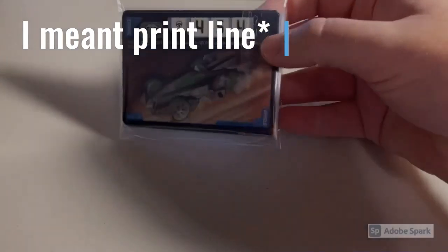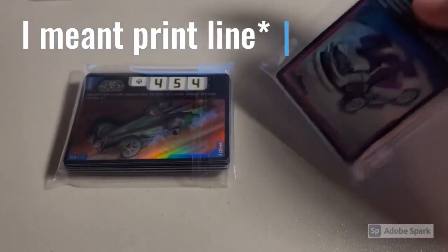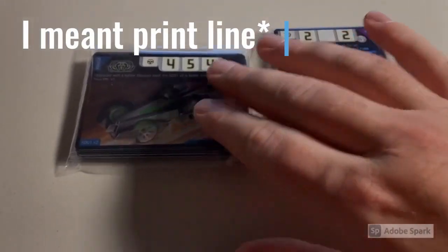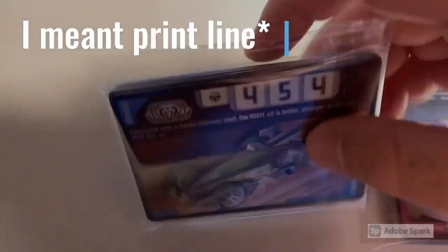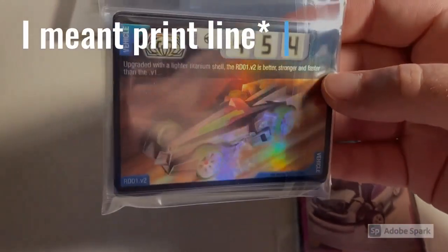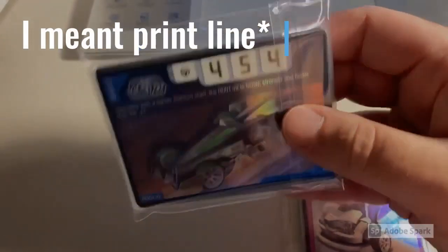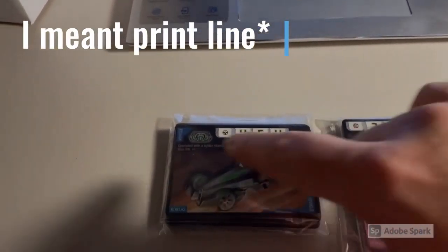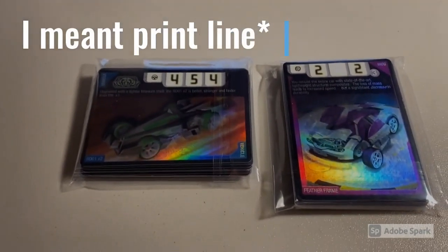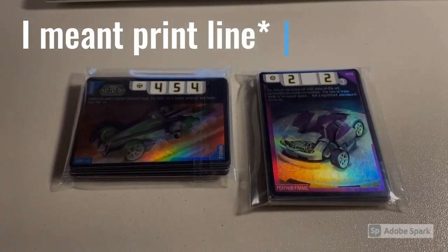Next we sold two lots of 22 heavily to lightly played cards, each with a foil included. The first lot had an RDO 1 Version 2 foil and the second had a Feather Frame foil — interestingly, neither had a horizontal print line, unlike two other near-mint copies I have which both have a crease right across the middle and look like twin cards. Total was $70 even to a new buyer.